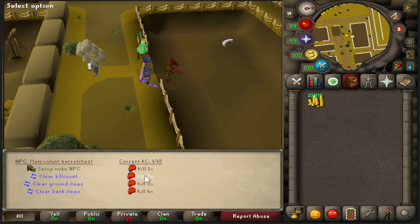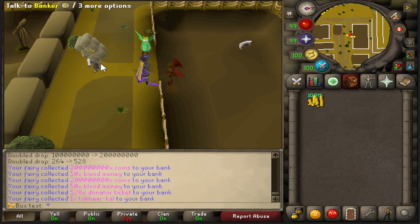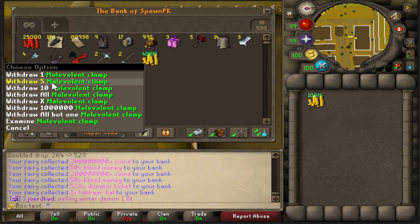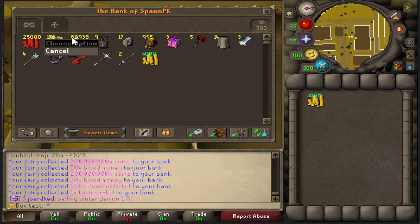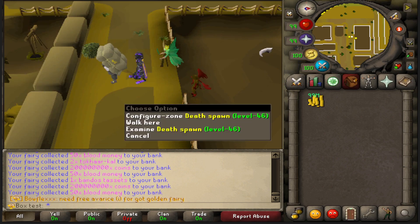Alright guys, coming up on 500 kills. Let's see what we ended up getting - looks like we got a blood key, some more capes, more bandos pieces. Did not get another clamp, but I currently have 25,000 blood money and 80,000 donator tickets, so that's mainly where a lot of the consistent money is coming in. I'm going to continue on and come back when I have 750 killed.